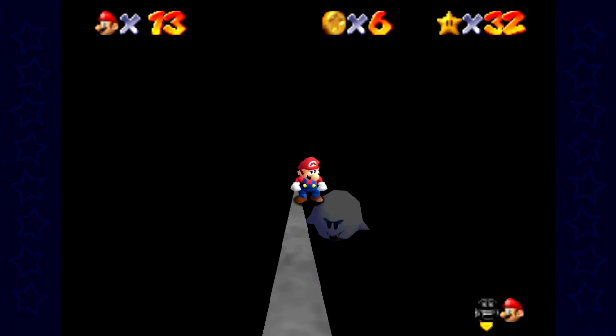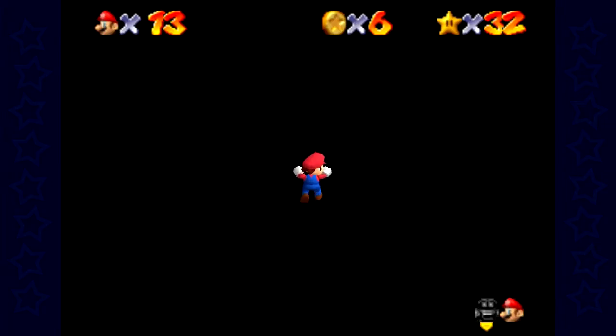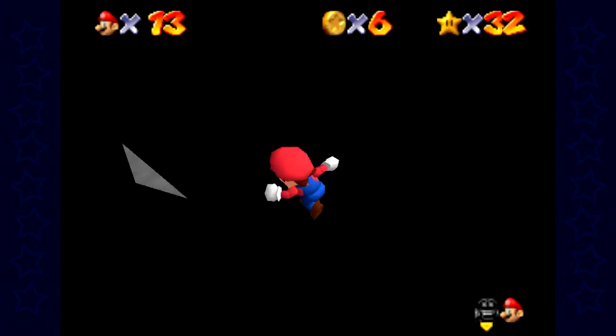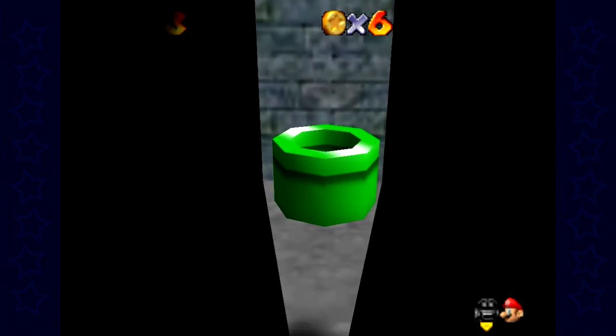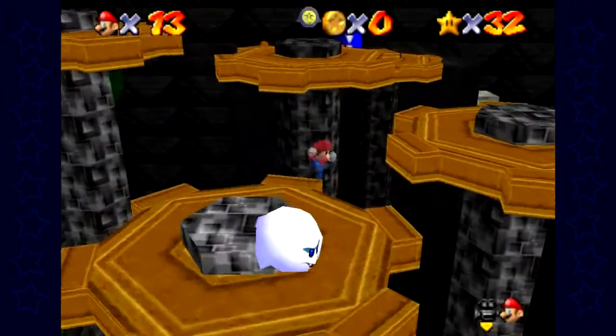So where's the invisible cap switch, you might be asking? Well, you have to push back this wall that you cannot see over here, then go to the left and there's a pipe. There's no way you're gonna find that on your own — I had to look this up because I couldn't find it at all. It's impossible, dude.